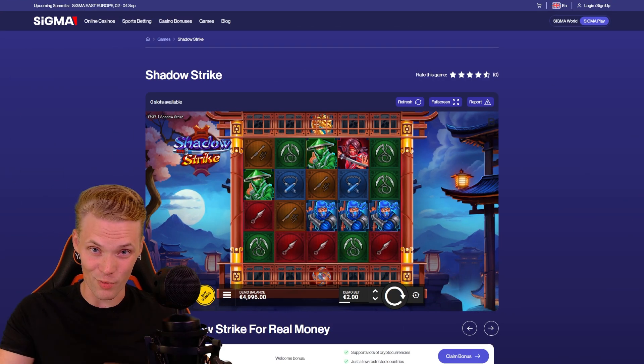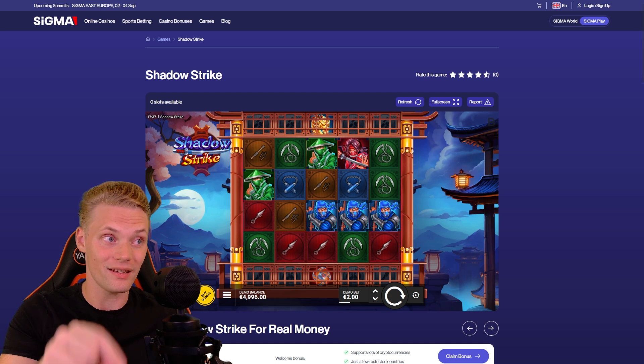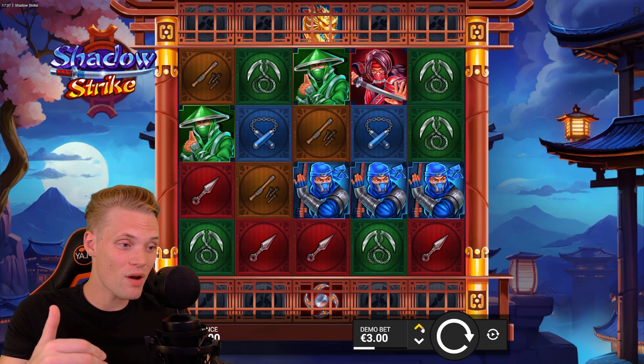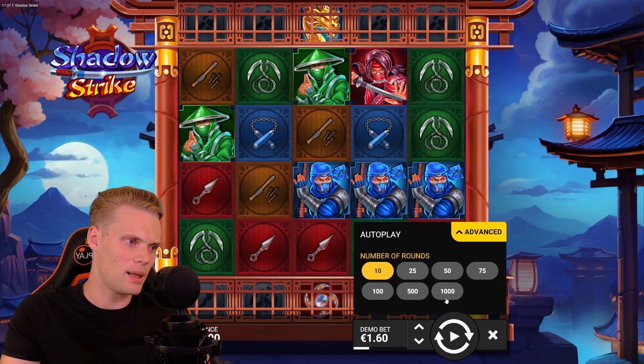15,000x max potential, excellent gameplay — what could possibly go wrong? Today we're going to talk about Shadow Strike, a brand new game that's definitely worth your time. Here we are at sigma.world where we're going to try this game out. The link is down in the description — it's better to figure out how the game works before you spend your hard-earned money on it.